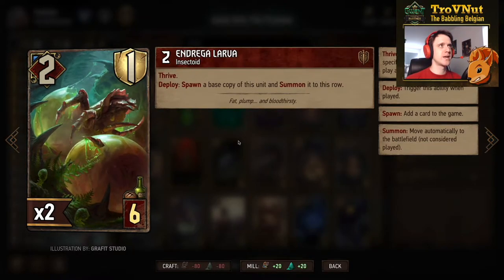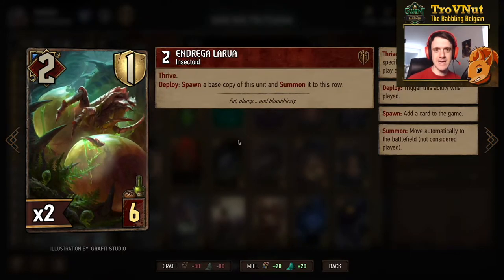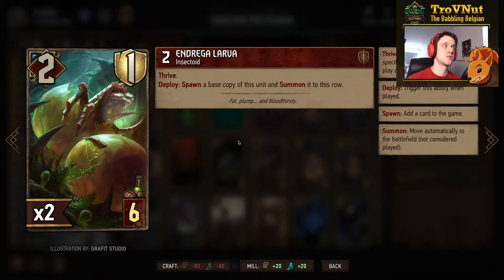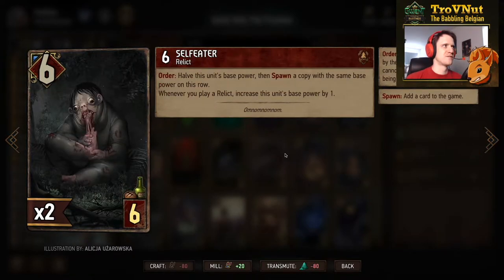Of course we're playing Thrive, so Andrega Larva can't be omitted — 2 power and 1 armor for 6 provisions. It has Thrive and on deploy spawns a base copy of itself, same as the Necker. So this unit starts at four, then six, eight, ten and so on.